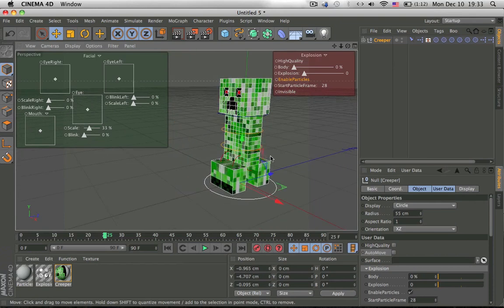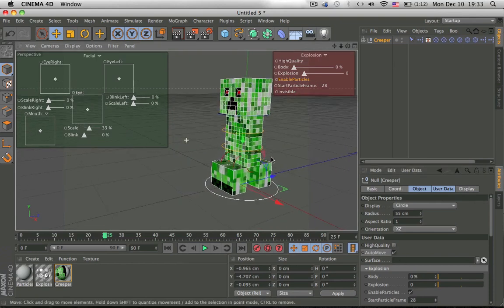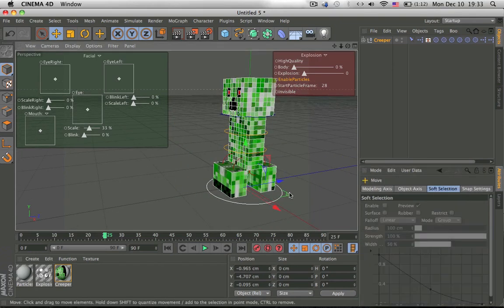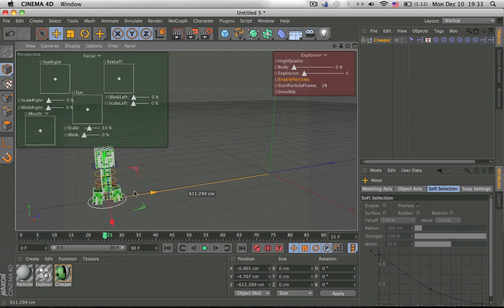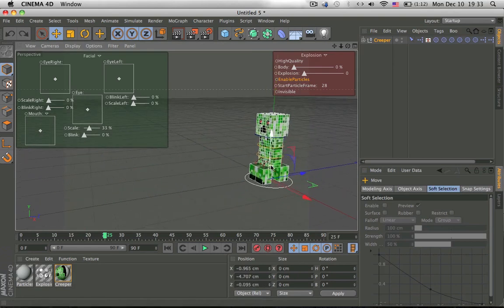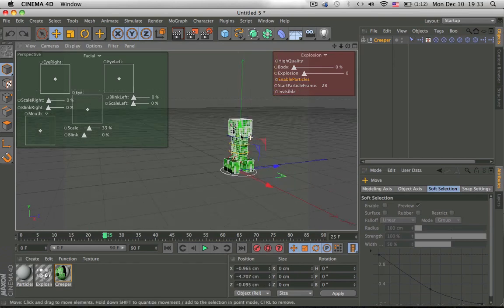Another cool feature I've been working on is auto-move. Click on this button right here and then move him — he walks. I know it's useless and stuff, but it's fun.